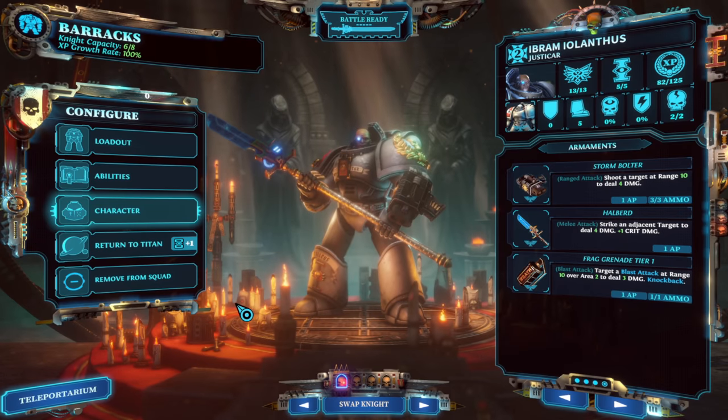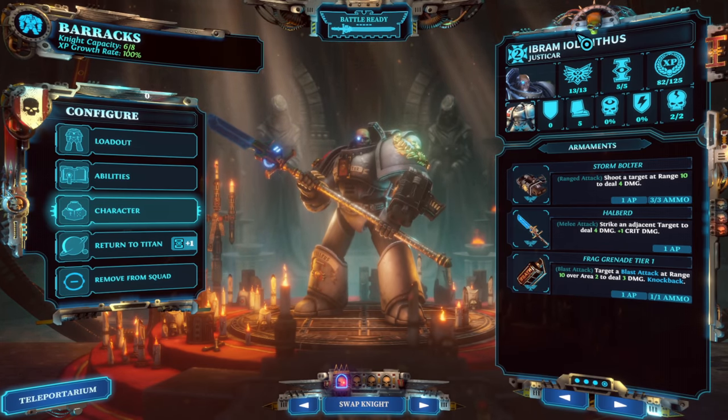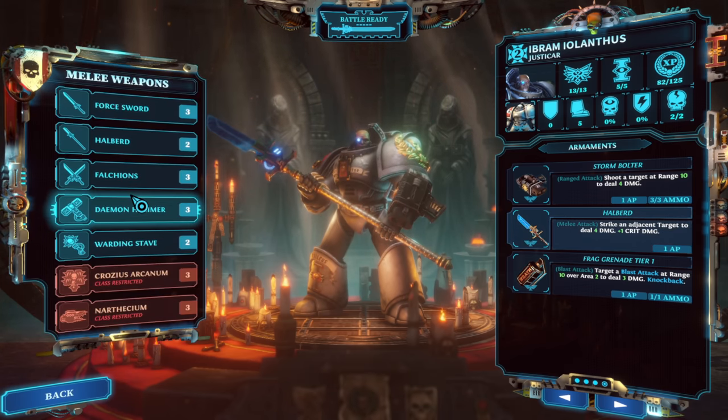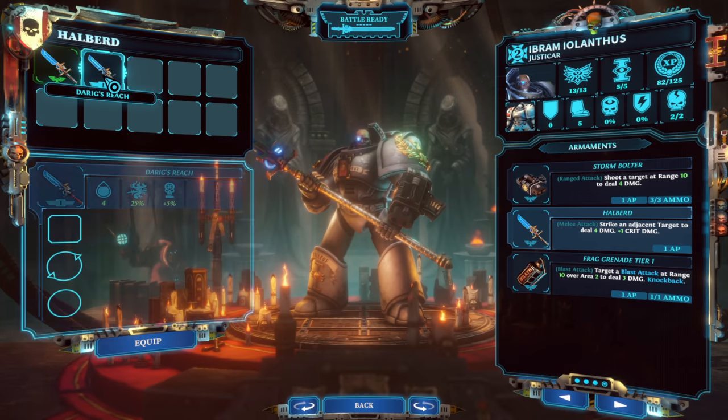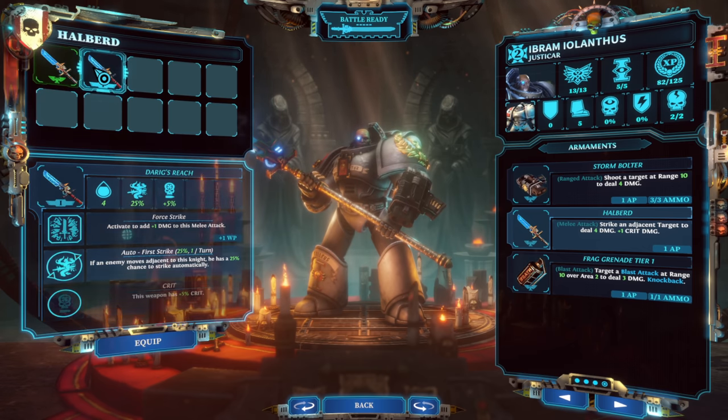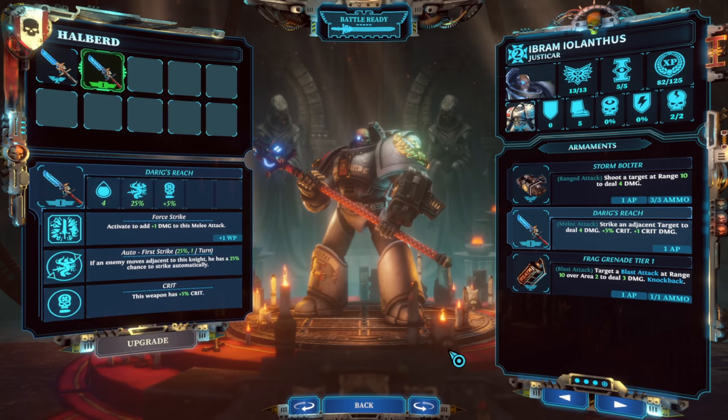I changed some weapons. The Justicar is carrying the Halberd. Looking at a couple of Halberd options — there's Derig's Reach, which has the benefit of plus five crit. Maybe we should just throw that on. That's great.